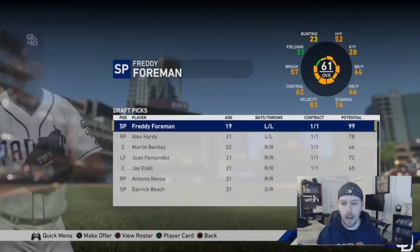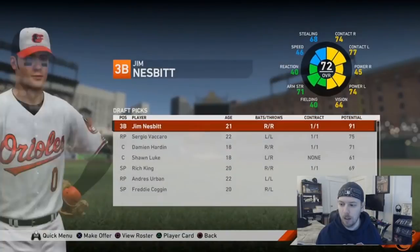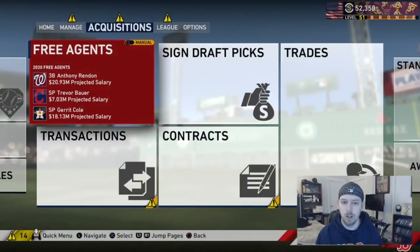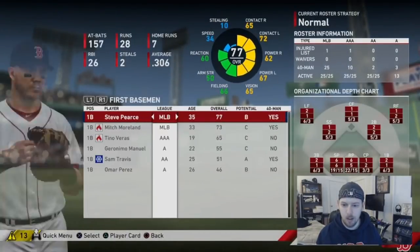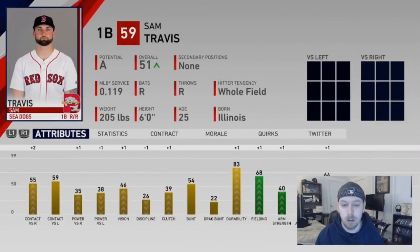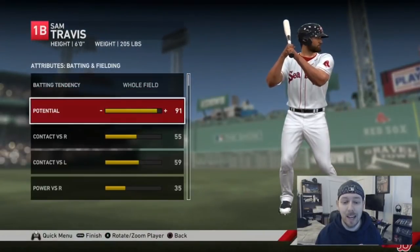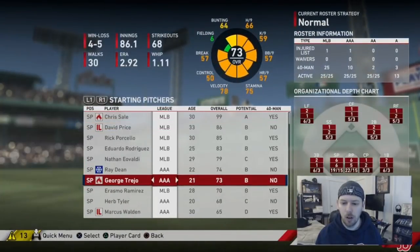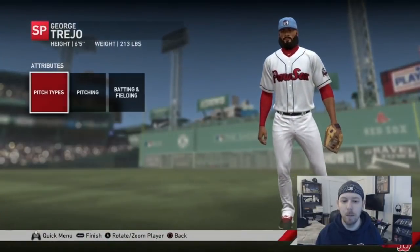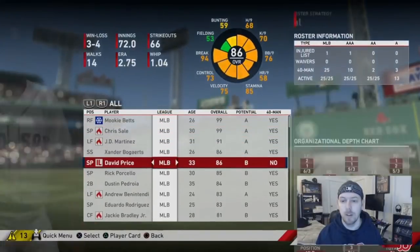I also want to show you a tip on prospect potentials. A player might show 'A potential' — but is that 90 or 99? It matters. Go to edit player, then attributes. For position players it shows the potential number directly — for example, 91. For starting pitchers go to batting and fielding under attributes to find their exact potential number, like 87.